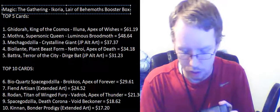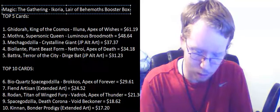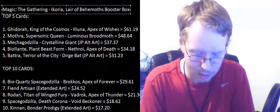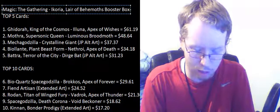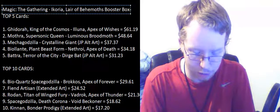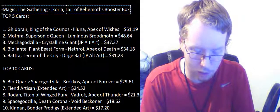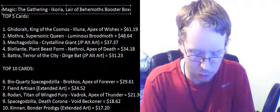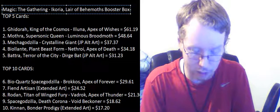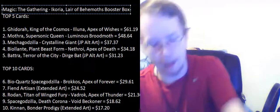Death's Oasis costs one green, one black, one white — enchantment. Whenever a non-token creature you control dies, put the top two cards of your library into your graveyard and return a creature card with lesser converted mana cost than the creature that died from your graveyard to your hand. Tap one, sacrifice Death's Oasis — you gain life equal to the greatest converted mana cost among creatures you control. That's not bad at all.